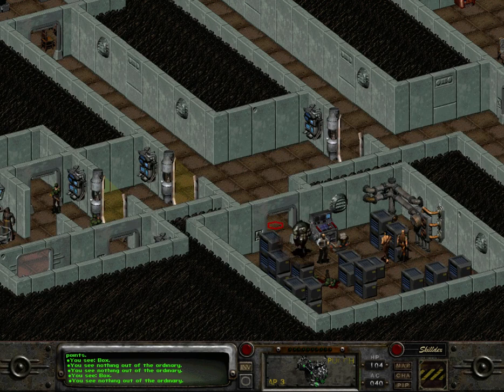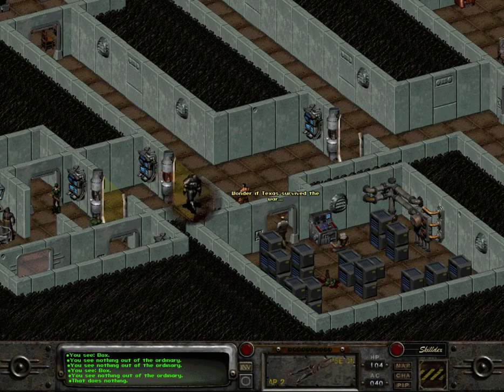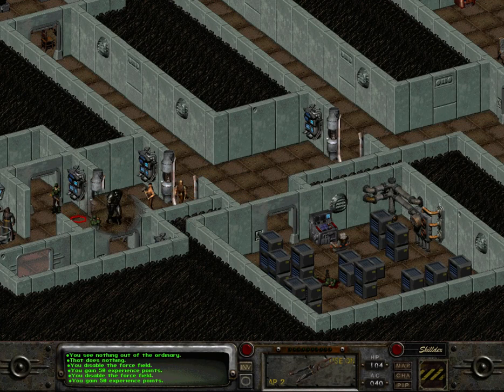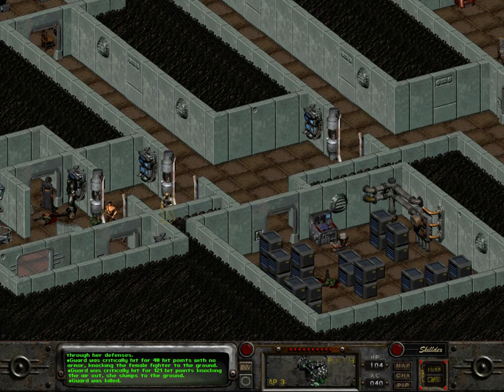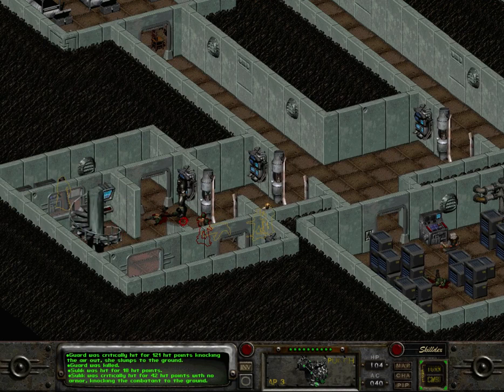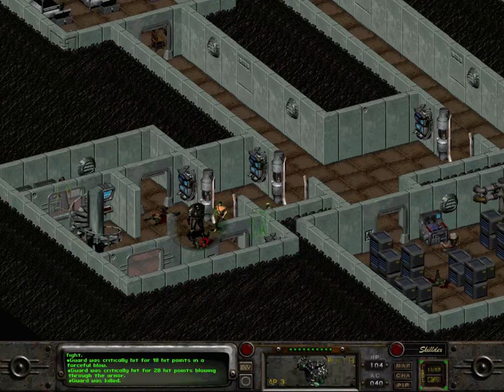These aren't the blue boxes that we can search, unfortunately. Let's try this again. Good thing I healed Selic, because he just got critically hit and knocked down. If I get knocked down and get up again, you're never going to knock me down.